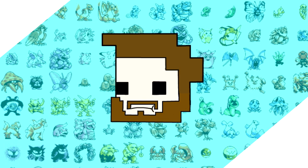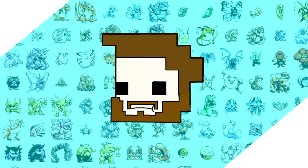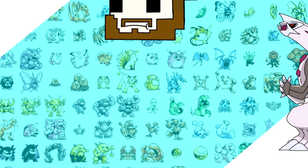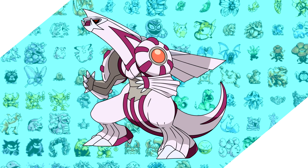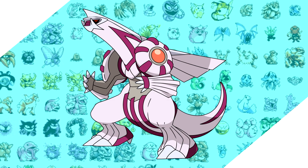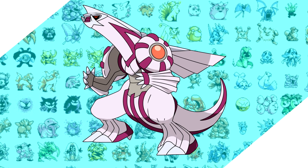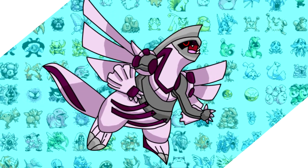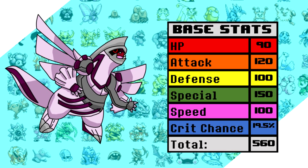Hey, how's it going? Today we'll be dipping our toes into another cross-generation run and capping off the Gen 4 box legendaries. As far as Palkia goes, Dragon and Water typing are like peanut butter and jelly — they cover each other's weaknesses very well, and even though Steel and Fairy does exist in this ROM, they just don't factor into the mandatory battles at all. And when you take into account its monster stats, you just have a lot of potential here.